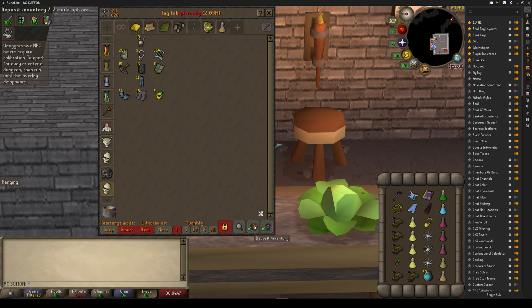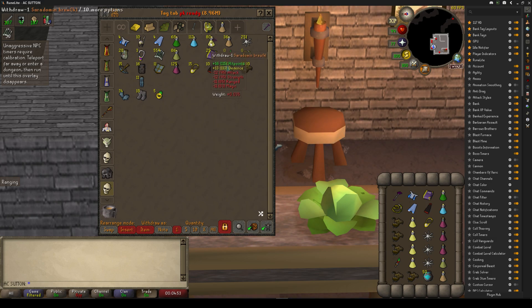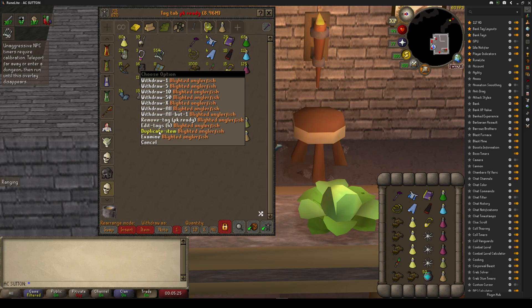Next, you want to right-click the inventory section and select 'tag inventory'. After that, go ahead and move your items around to match your actual inventory layout. You can also right-click and use 'duplicate item' as needed.